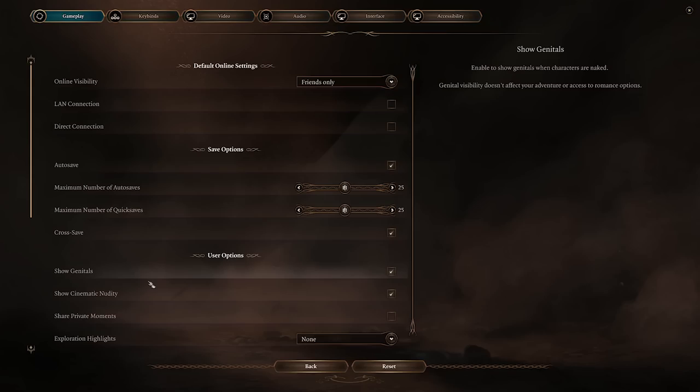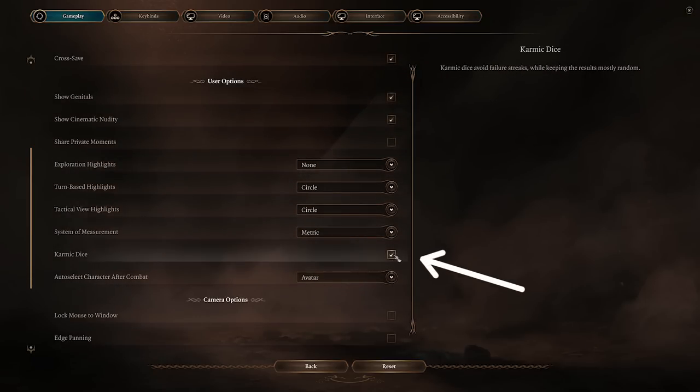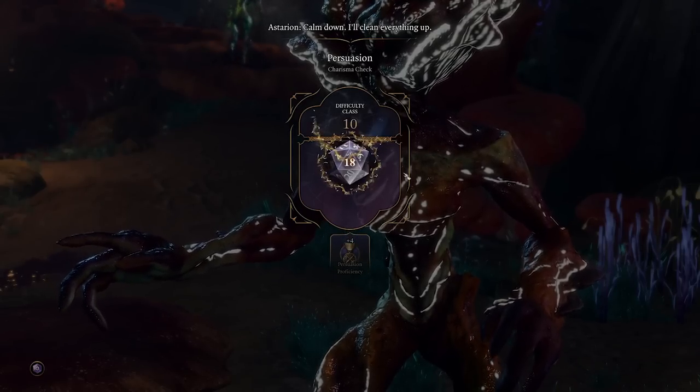Here's how to disable it: go to the title screen and enter the options menu. Under the gameplay tab, scroll down to user options. Find the checkbox next to Karmic Dice and toggle the setting off. Apply the changes and you're all set to play without Karmic Dice bending the results of your rolls. If you change your mind later, follow the same steps to toggle Karmic Dice back on.